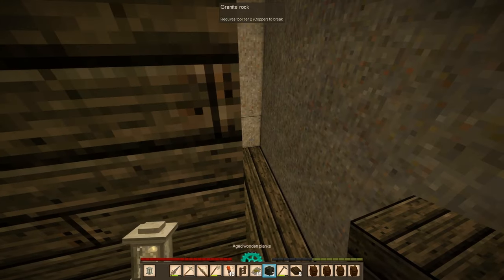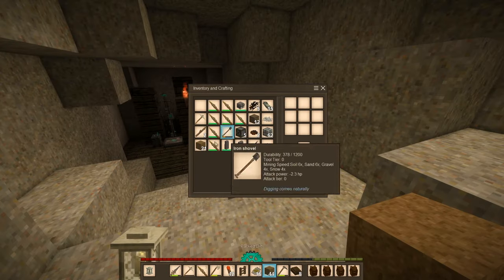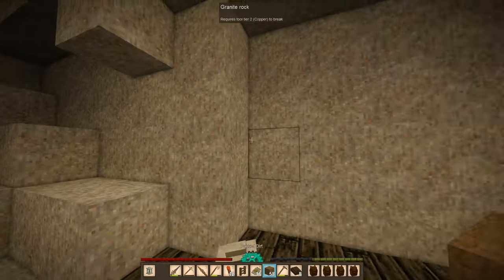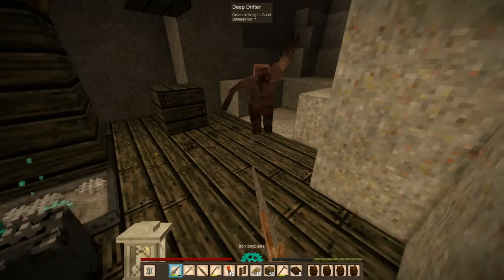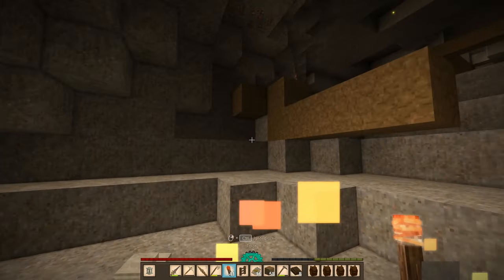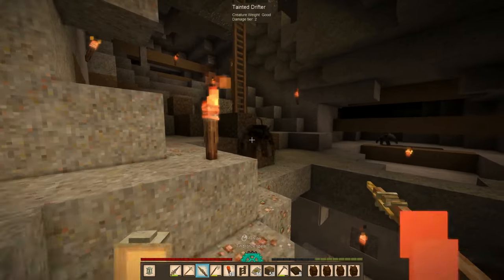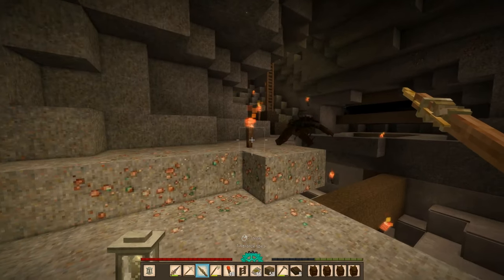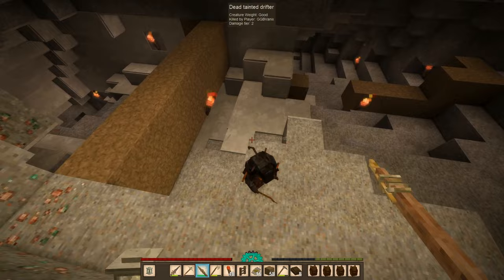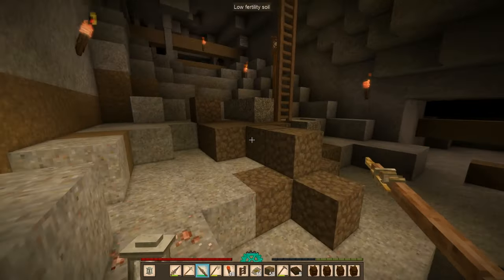We need to get rid of these blocks. I'll put you right here. I kind of feel like filling this in just so nothing spawns here. This guy is still spawning though. Here comes a tainted drifter — you guys are spawning even though it's lit here. There's gotta be a place where you're able to spawn.